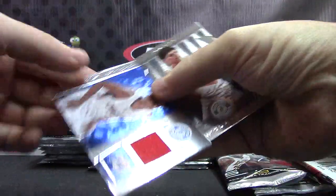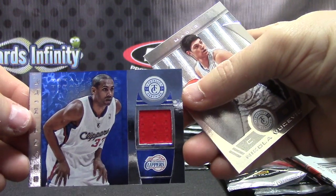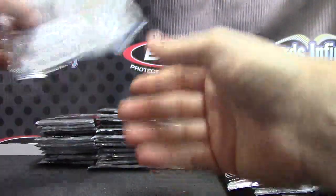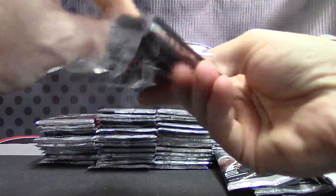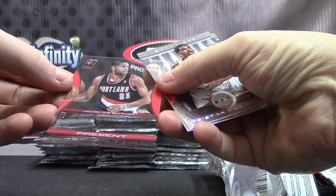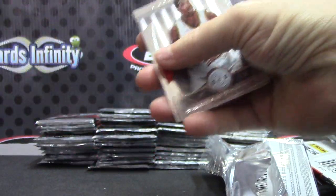For the Clippers — Grant Hill, blue jersey. Shout out to Parker — you and your dad got the Clippers in this one. Got your first hit. Next — another acetate autograph for the Trailblazers. That one's Nicholas Batum — yep, on card, numbered to 149. For Portland, acetate.